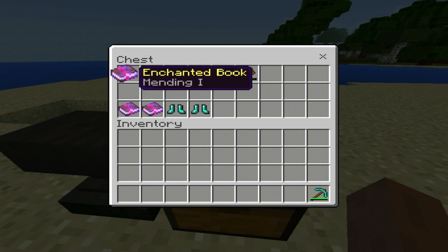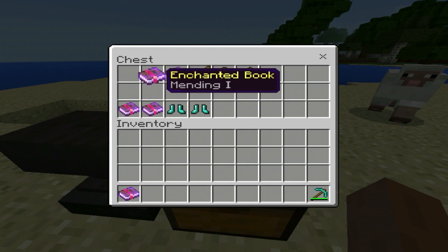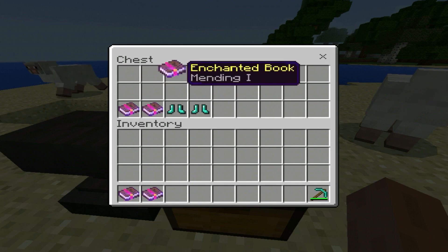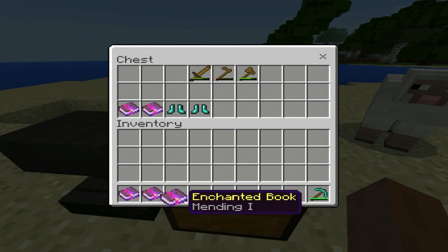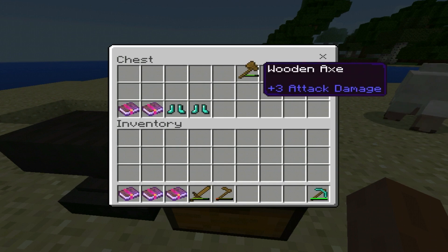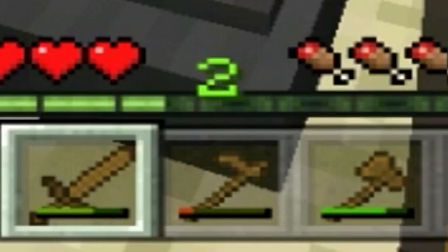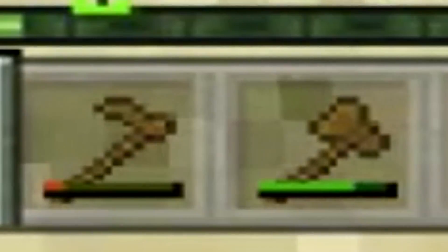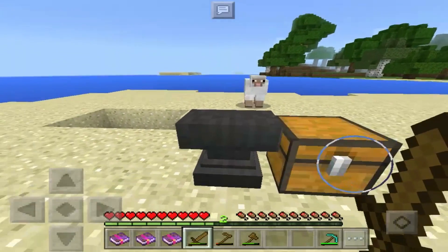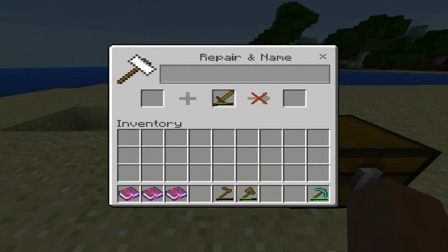In here we have the two enchantments — up here we have Mending and down here we have Frost Walker. First things first, we're going to check out Mending. There's only one Mending I could find, which is Mending 1. I could not find any other level, perhaps there is no other one. You may also notice that we have a bunch of really, really bad weapons and tools — that's all just part of the thing. We're going to go ahead and enchant these really bad weapons right in here.